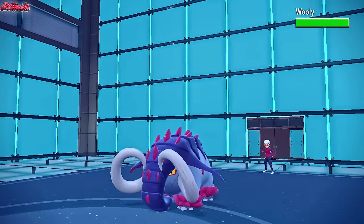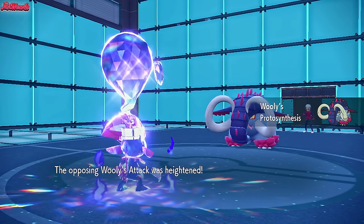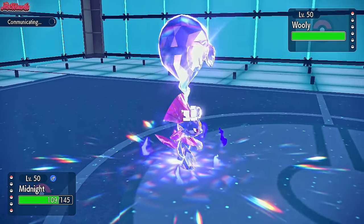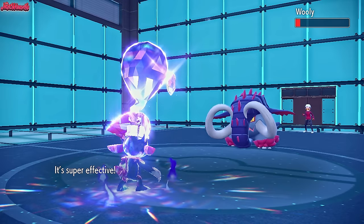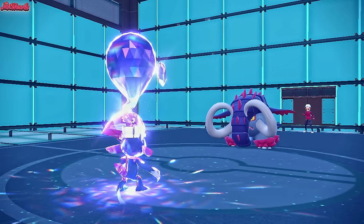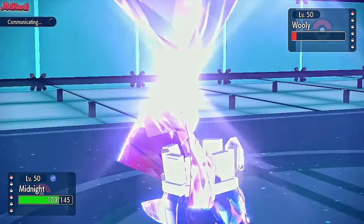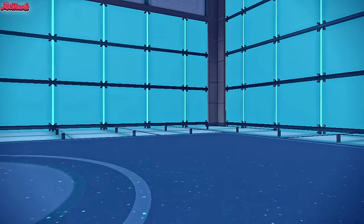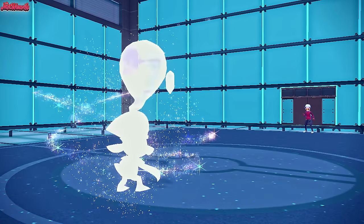Woolly the Great Tusk comes in with Protosynthesis - Attack boost, not Speed, so this is an offensive set. Triple Axle has a good chance of killing if we hit all three. Triple Axle comes through once, twice, three times - not a KO but nearly done the trick. They go for a Bulk Up, thinking they could survive better. We go for Ice Shard instead of risking Triple Axle again, and Weavile wins us the game! GG Lazy Boy, that was a really fun one. Weavile came through - what a legend.